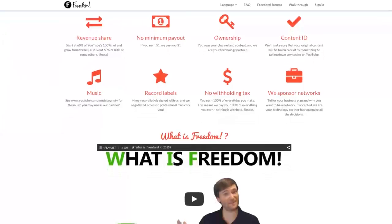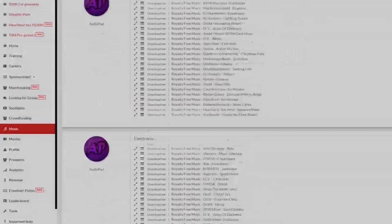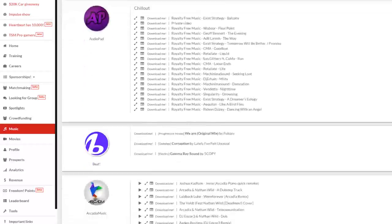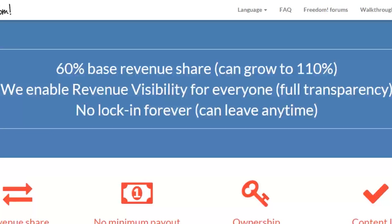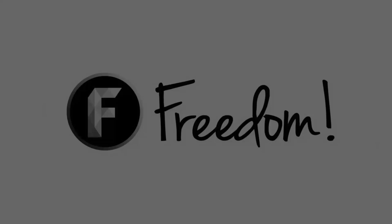Impulse is produced by the Freedom Network. Ever wanted to earn revenue from your videos? Freedom offers a great partnership program which includes access to hundreds of thousands of audio tracks, sponsorships with great partners, and most importantly, a no-lock-in contract — you can leave at any time, for any reason. We accept everyone, both big and small. For more information, click here or visit the link in the video description.